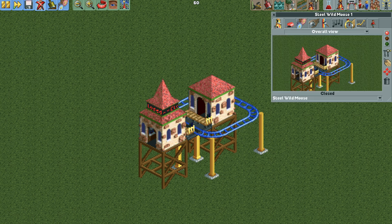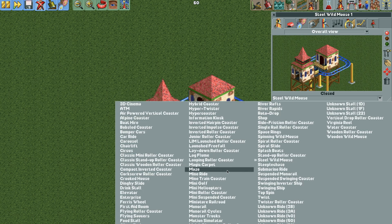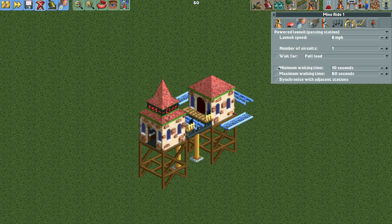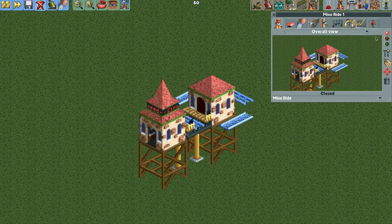We can't change the number of circuits, so we need to change the ride type to the mine ride. Now we can go back and change the number of circuits to whatever you want — let's just start with three for right now. Then we can test the ride to spawn the vehicles, and we have our very simple ride operating just like it should.